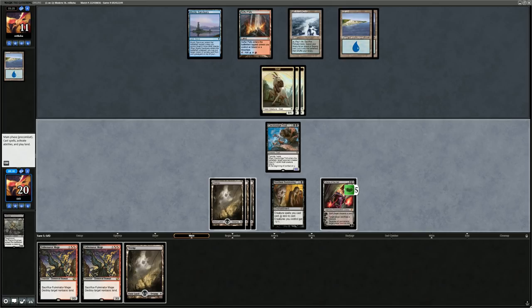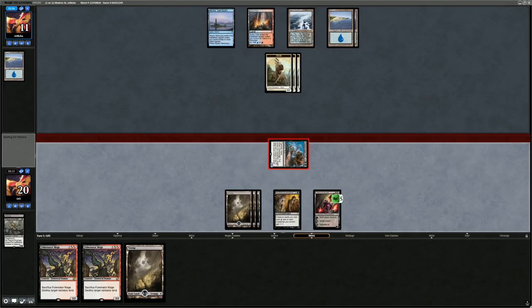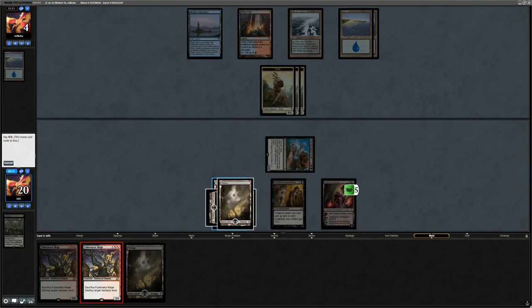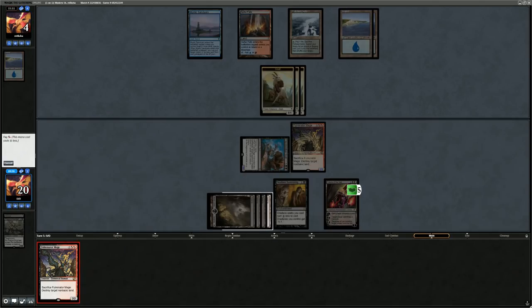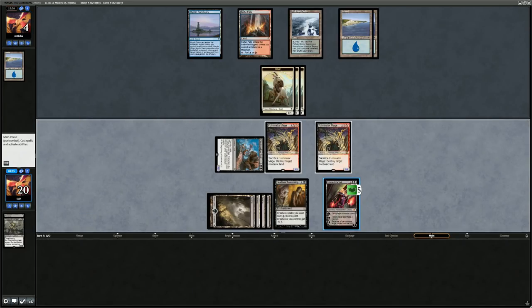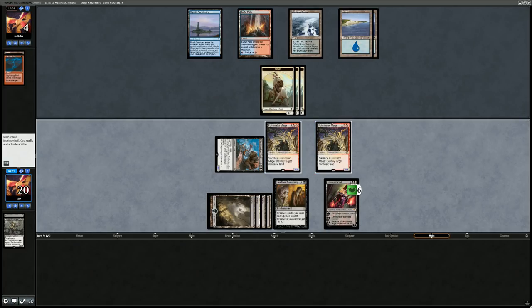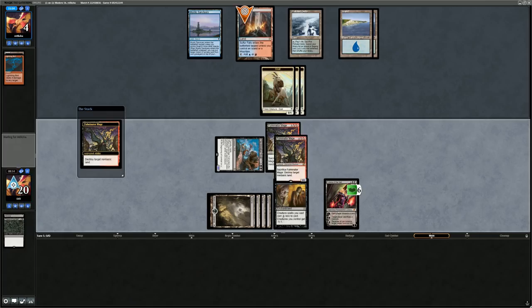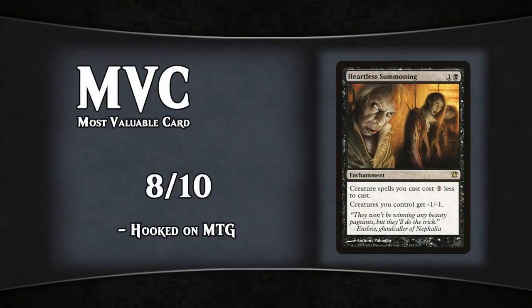Might get comboed now but at twenty life so Emrakul doesn't kill on the spot. Land means we can double Fulminator before plussing Liliana. With an empty hand, plussing into Cryptic Bounce Liliana is a concern, but if opponent had a Cryptic they probably would have countered the Troll last turn. Attacking — opponent takes seven down to four. Play Fulminator, resolves, play another Fulminator, plus Liliana. In second main phase, going to blow up their lands. Opponent discards Lightning Bolt and concedes, showing a hand of Emrakul and two lands. That's going to be it for today!